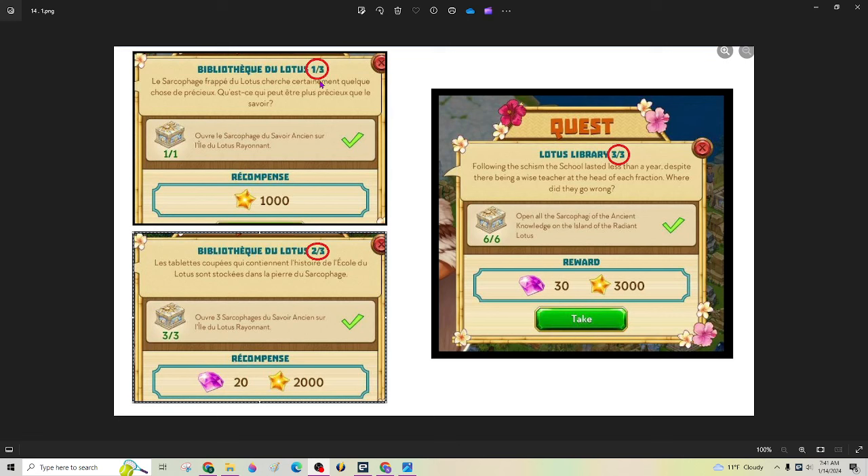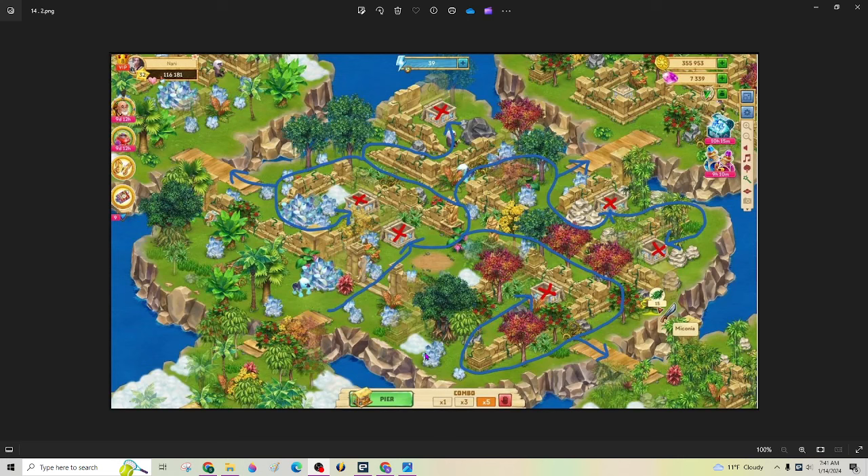There'll be three different quests — a part one, a part two, and a part three — to open the six sarcophagi and get the tablet that's inside. Here's the center island, and all six of those sarcophagi are located on this center part, and your broken lotus is going to be right here where this patch of dirt is showing.